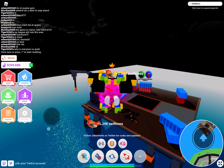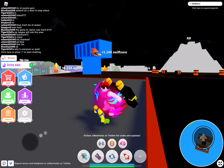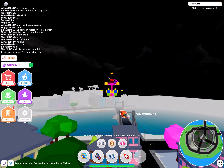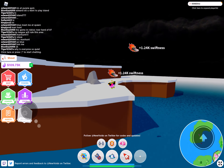The next training place — I cannot train here — but it costs 100 million endurance and 100 million strength. Those are the training places. There's one more training place that I forgot to show you.